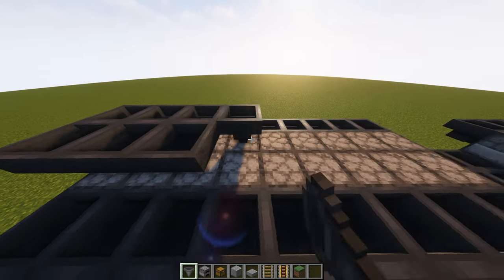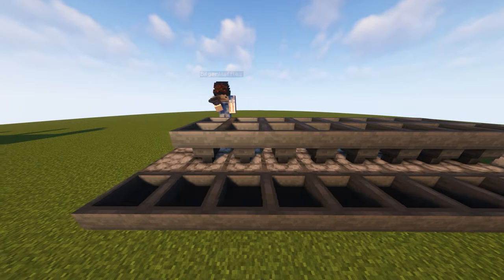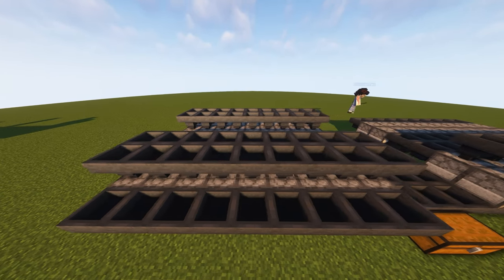Just like the previous step, we're going to do the same thing except on top of each furnace. The point of these hoppers is to distribute the items that you want smelted into each furnace.